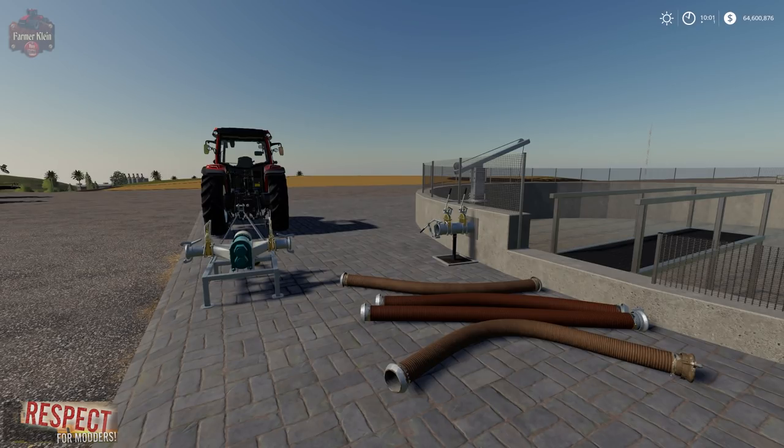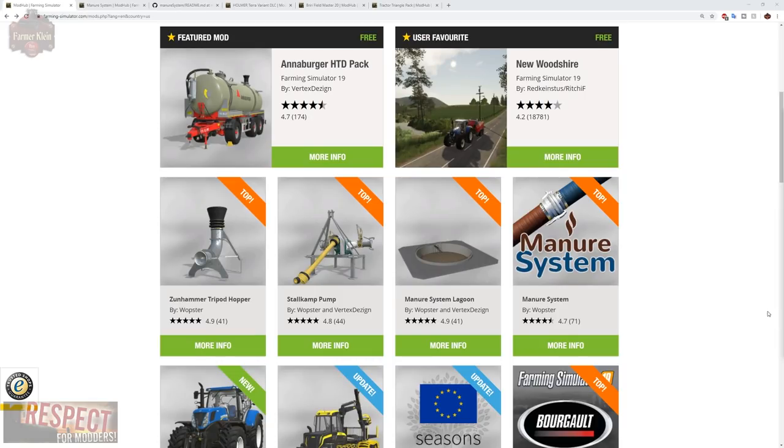So if we jump over to the website mod hub, here is the giant mod hub on the website. You see we have the Wopster Manure System, then we also have the Manure System Lagoon, the Stahlkamp Pump, and the Zunhammer Tripod Hopper. All four of these items are going to be demonstrated today. These are all part of the manure system in general.